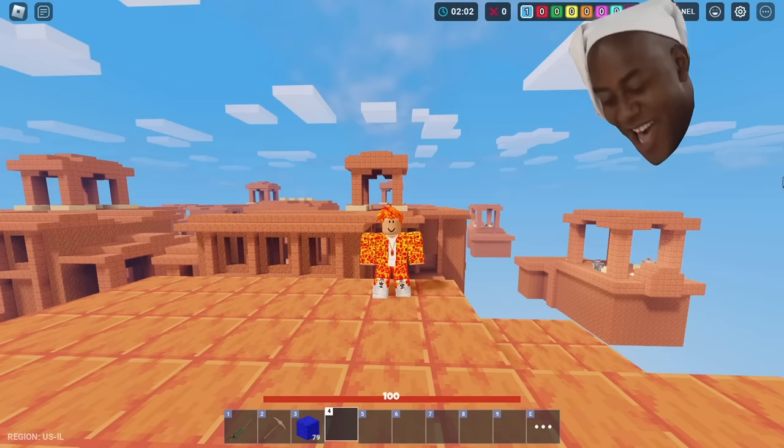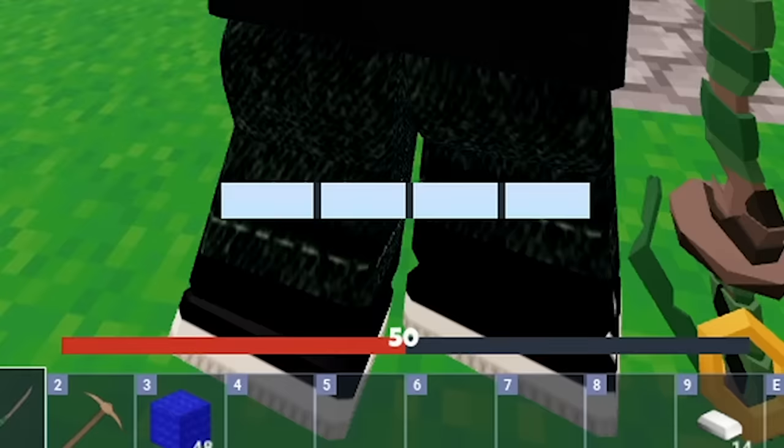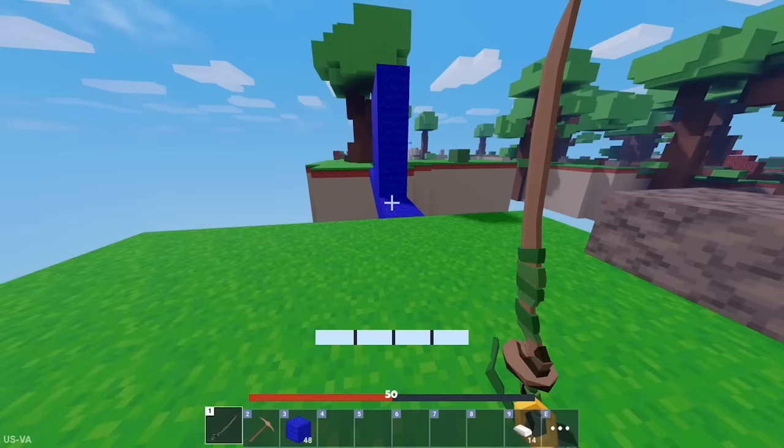Here's a situation where you would need to use this. Let's say you're fighting a player but your health is getting too low, and you only have a few blocks. Your only path is a bridge, but it's blocked with a tough layer of wall. By simply using this, you'll most likely survive.